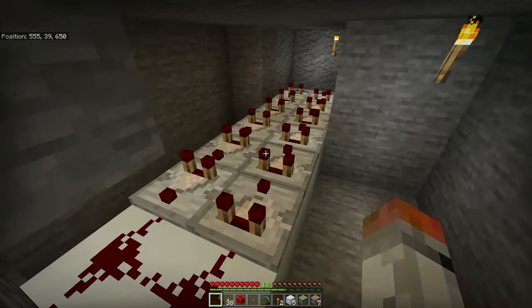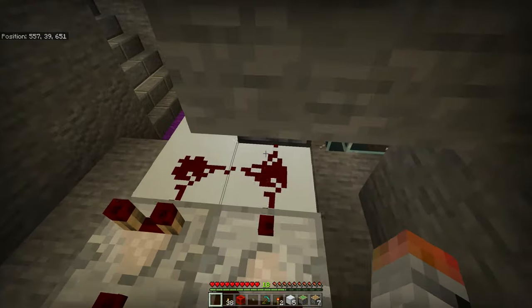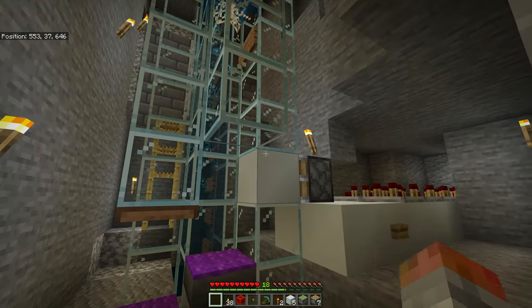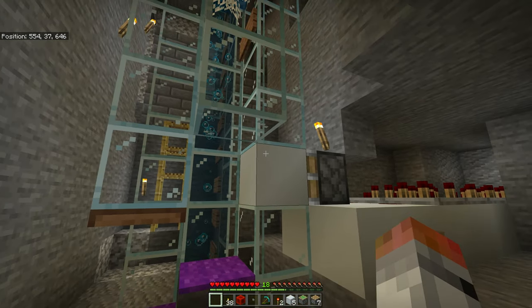That should be long enough. Using six comparators on this side and six on this side, that should be the exact time you need to bring drowned from full health down to just half a heart, so you can just punch them with your fist and kill them.